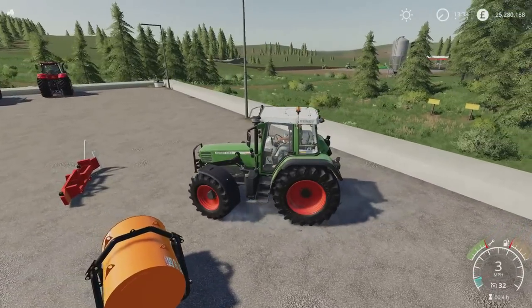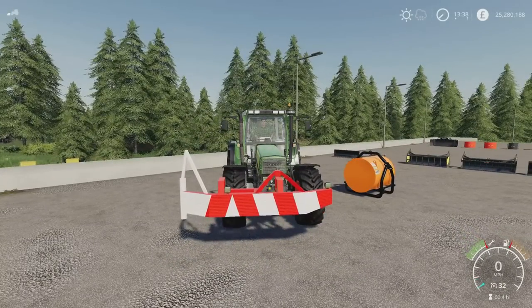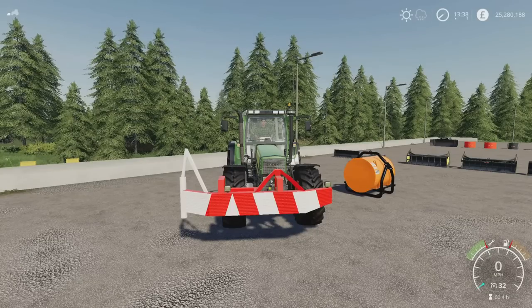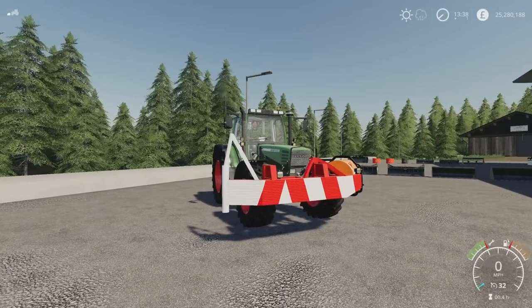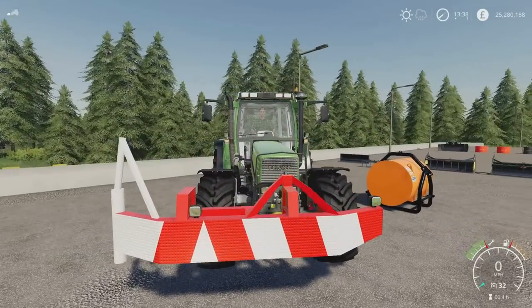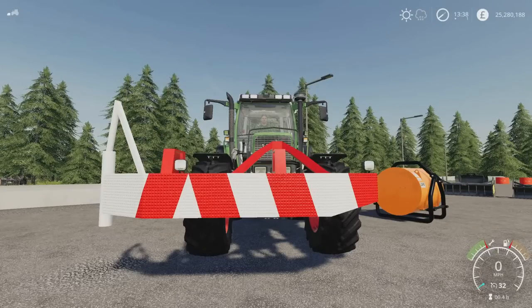Next up, we have the Bale Pusher. Not everyone gets on well with Bale Pushers — not everyone likes them or uses them — but we have a new one. This is by ARM Team, 1.99 megabytes to download, five slots on console. Nicely detailed. We've got some options to change the colours for the striping on there, and you do have the option to have it with lights or not.